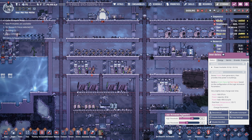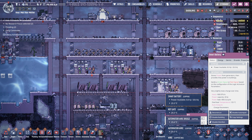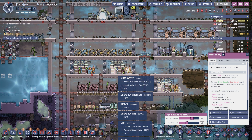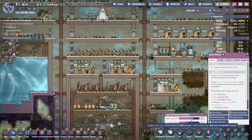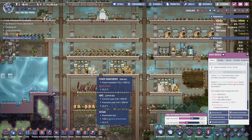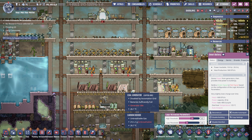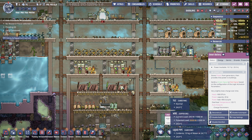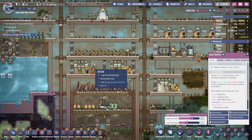These two batteries and their thresholds control when our coal generator kicks in — it kicks in whenever the whole electricity network's batteries drop below 35%, and it stops when everything connected is over 65%. Now none of this is connected, but you see this battery being powered? That's because all these generators are connected into the same network — the main grid — so they can charge all the batteries on the main grid.